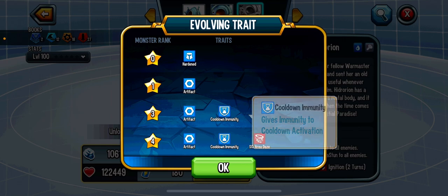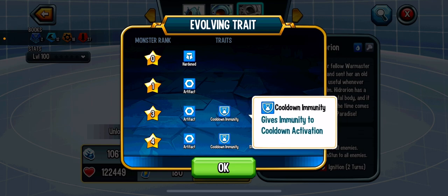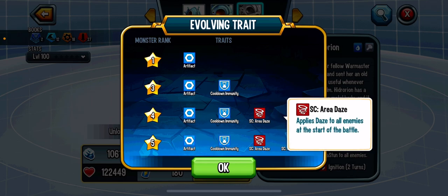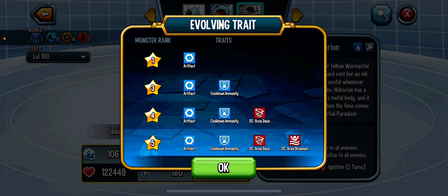The second trait is Cooldown Immunity, which gives immunity to cooldown activation. The only denial options other than mega stun and time stop are cooldown and stamina drain. Usually artifacts are immune to stun, but you can still cooldown-activate them — not Hydrorion. I like that this is at rank three, because rank four and five people rarely reach. So at rank three he's almost complete: cooldown immunity means unless you're stamina draining, you can't deny him, and with stamina-recovering relics he's a fully undeniable attacker.